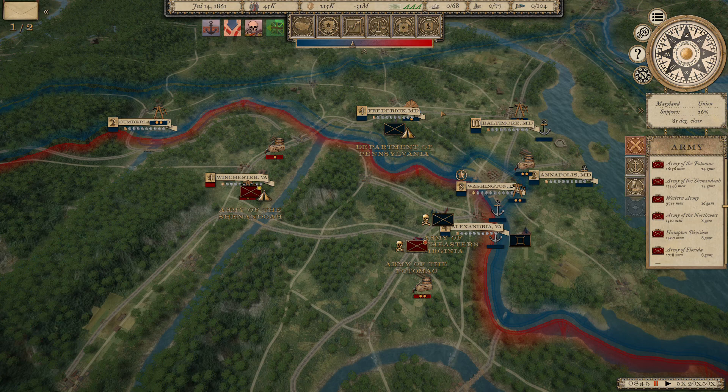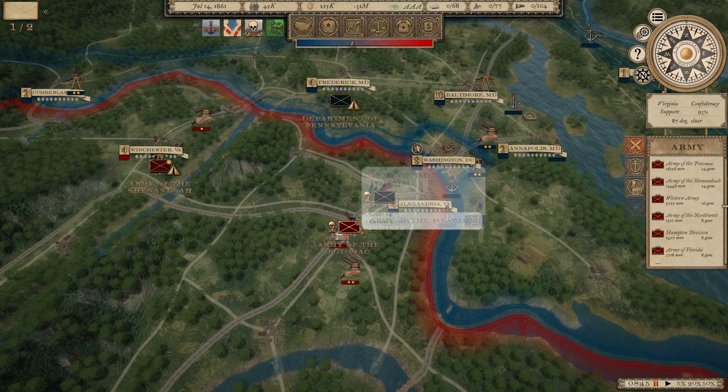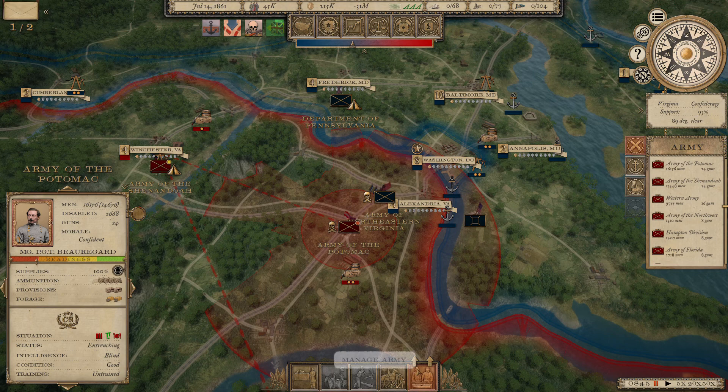Hello and welcome back to episode number three of Grand Tactician's Civil War. We are playing as the Confederacy and we just won our first battle down in Manassas against the Union Army under General McDowell. We did have casualties on both sides just because our army was smaller than his.